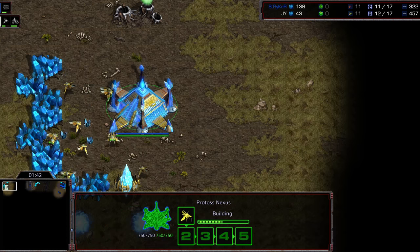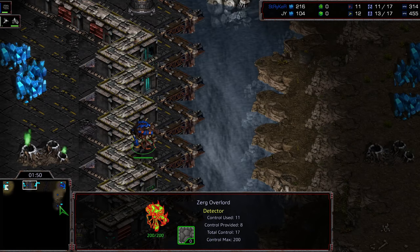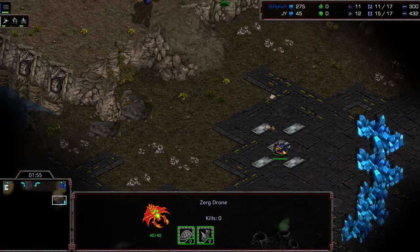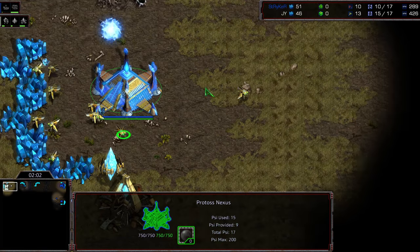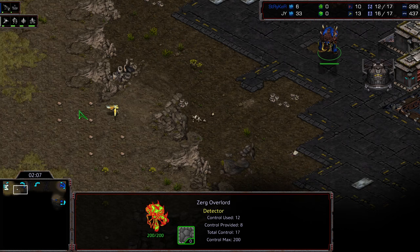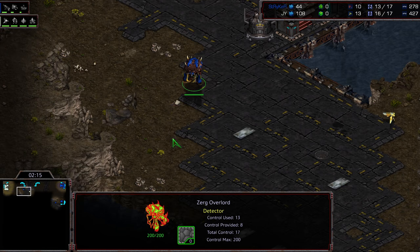Jaeyun wanted to go two gate against his opponent, I think in response to Game 1. This time Stryker got the spawning pool building and hiding it. So even though Stryker gets the first scout, it is well hidden to the bottom left of the base. It's over-pooled by the way, so this isn't going to be indefensible. Jaeyun still hasn't scouted, which is unfortunate. Now the overlord is actually going to cost Stryker because the probe is going to wander out — that's going to confirm Stryker's position.